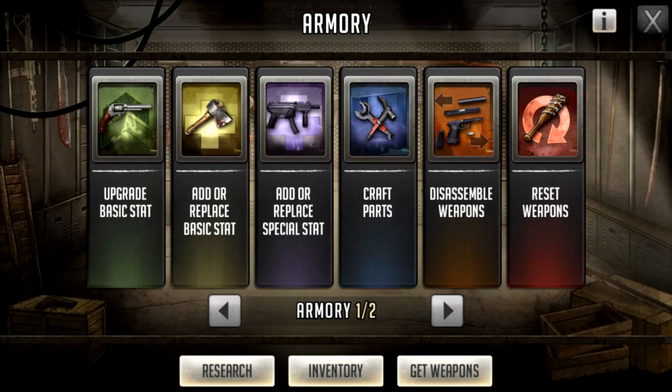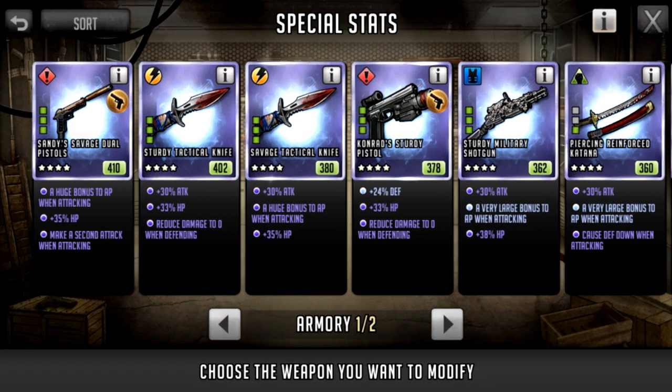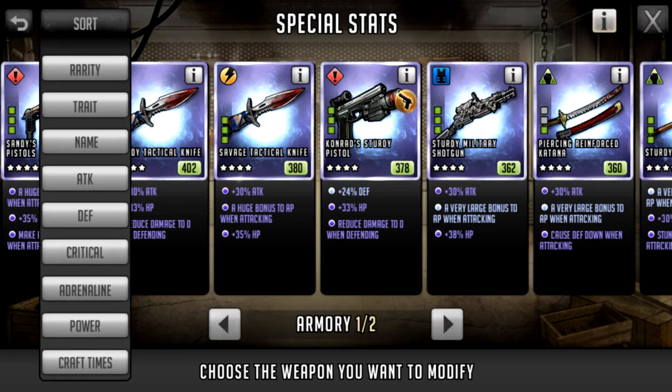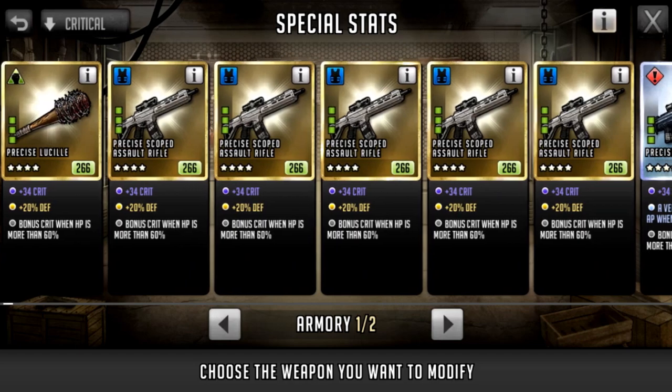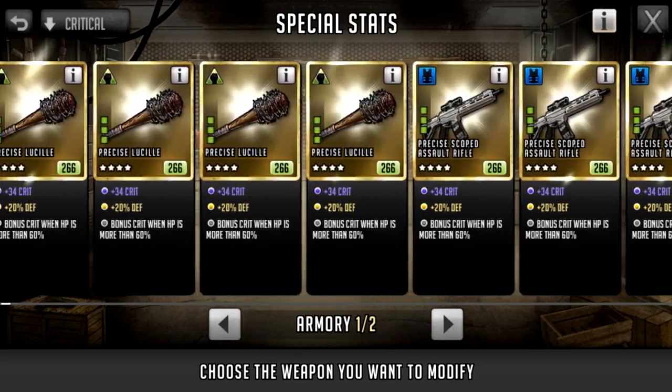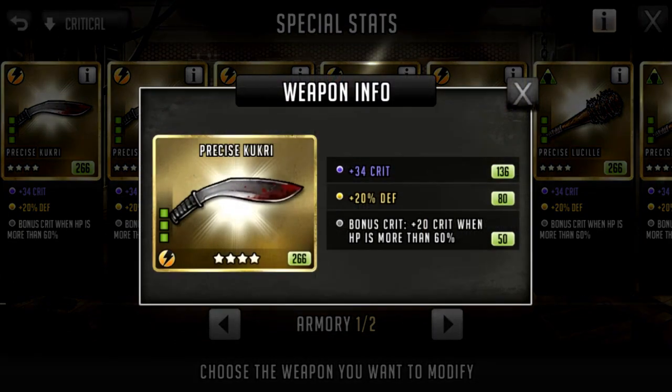We're going to look in the armory to improve our weapons and get as much crit as possible. In the armory, you click the purple highlighted button and do the special stat addition — sort by crit, that's probably the best way to do it. As you can see, I've got five of every single weapon type with the same buffs. They all start with 30 crit, then I add one crit to each — sometimes it critically succeeds and becomes two. The third slot is a bonus: plus 20 crit when HP is more than 60, referring to the enemy's HP. Walkers have so much HP it's hard to whittle them down, so you'll get a headshot first.